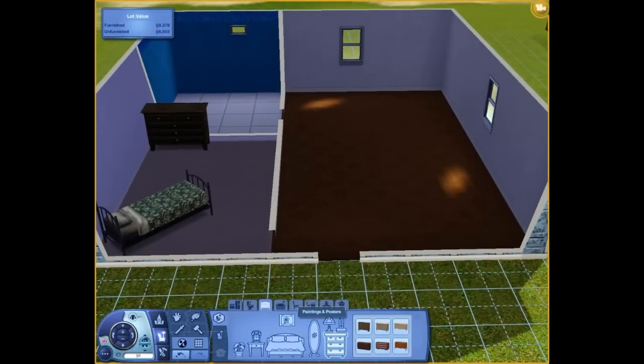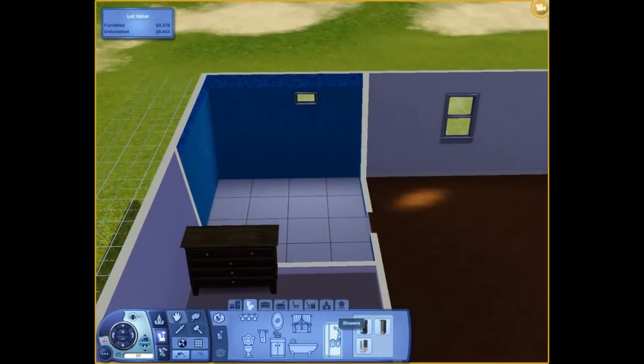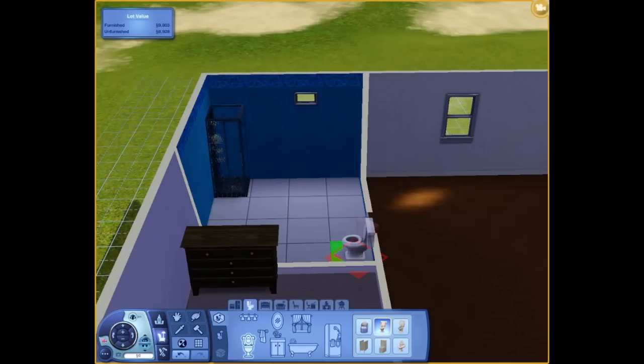Bathroom. Of course I'm gonna need the bathroom. Which one's cheaper? Okay, shower's cheaper, of course. Toilet. Here we go. And the sink.